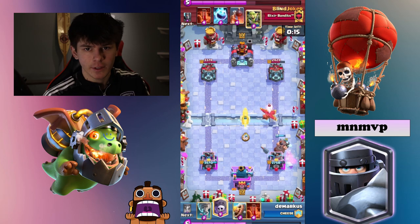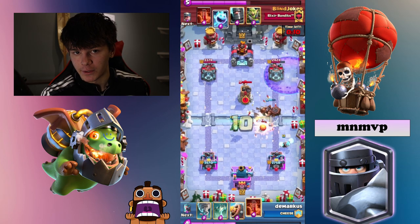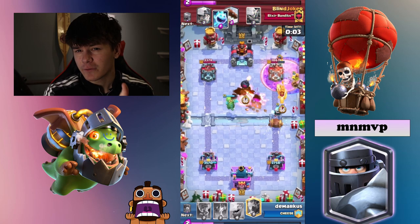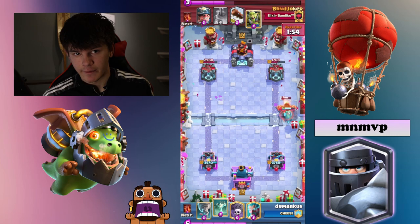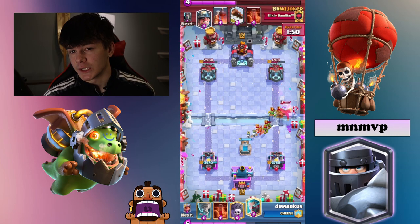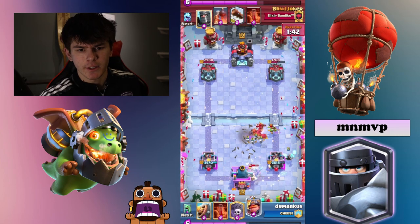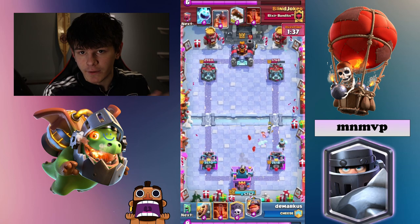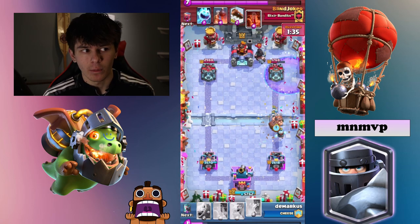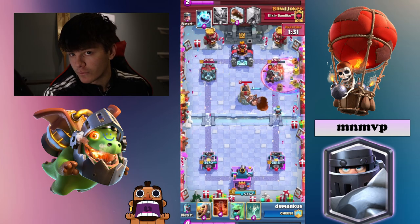Tip number 4 is if your Skeleton King ability is full, there is almost no reason you should not be popping that ability. Because no matter what, they will have to make a response, and 99% of the time they will not be able to positive trade that. The only time I would say not to use it is if they have a big push coming at you on the other lane and you don't have much elixir — then don't pop the ability, try and defend their push. But besides that, almost every single time you want to be using your Skeleton King ability, especially if it's fully maxed up.